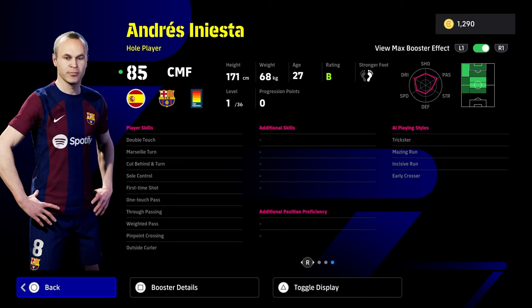Iniesta has one of the best double touches in the game — it's super fast, Messi-esque, where he's able to get through the double touch very nicely. And sometimes it's nice to have a player that doesn't have ball roll in your squad as well. It's kind of an extra skill move because most people at the top rank are used to defending against the ball roll. The rest of his passing skills are fantastic: Marseille turn, cut behind and turn, first time shot, one touch pass, through pass, weighted pass, and outside curler.